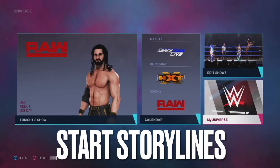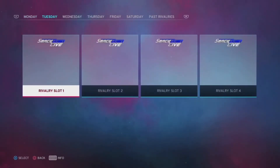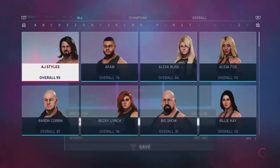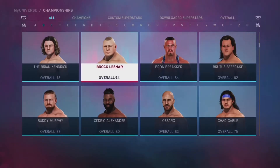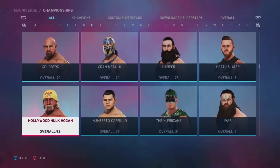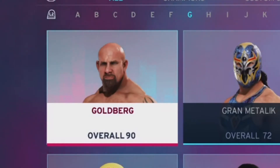Start creating storylines. You can go into My Universe, go into rivalries, and set up some rivalries for each show if you want to. However, I recommend doing your own thing and doing your own promos. Ask yourself: who are your part-timers going to be? Are these part-timers full-time in your universe mode specifically?